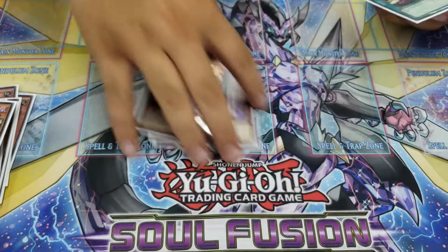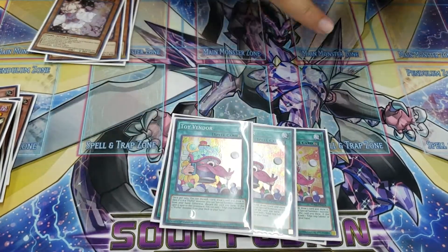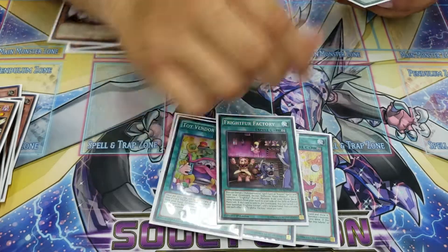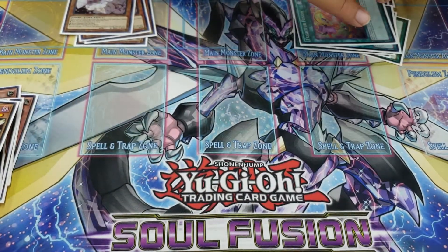Three Ashblossom, three Patchwork — beautiful. Three Vendor, also one of the other better cards. And then I'm playing one Factory and one Fusion. I believe that's the correct ratio. I think that's all the Fluffle cards you need honestly for spells.